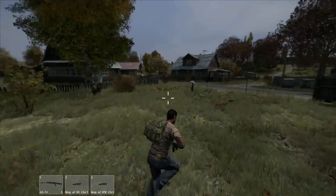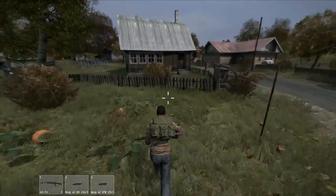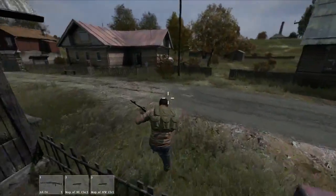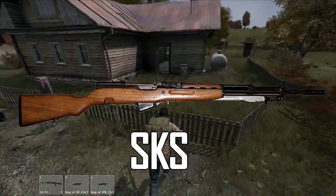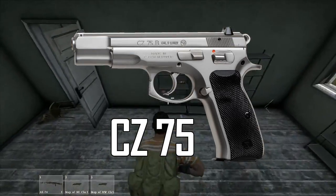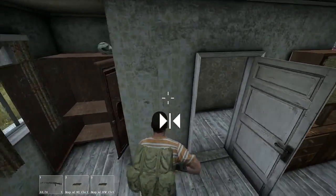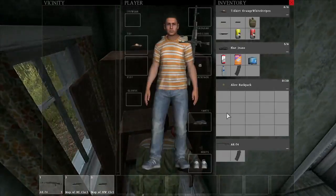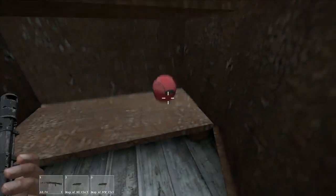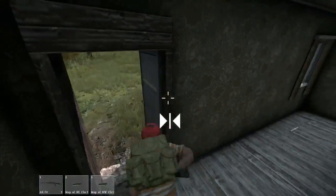In this build they only had the AK-74s to show, but they briefly talked about weapons. Going forward it's going to be a lot more about civilian-style weapons instead of high-end military ones. Some examples of new weapons in the standalone are the SKS, the Ruger 10-22, and the CZ pistols — likely the CZ-75. Expect more rifles rather than carbines and assault rifles, which should make the game more difficult. High-end military weapons are still going to be available, but very scarce — something you really have to search for.